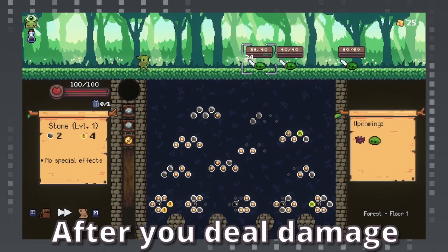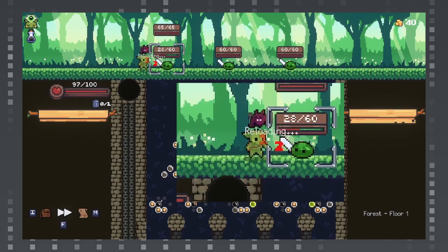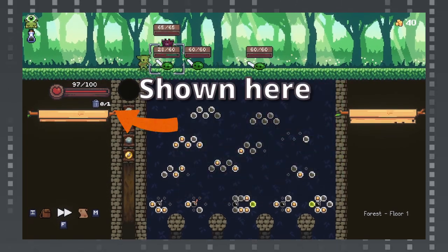Once your orb leaves the board, enemies will get their turn. Spending all your orbs means you need to take a round to reload. You also have the ability to discard orbs a set amount of times per turn.